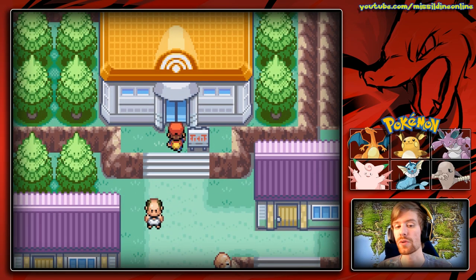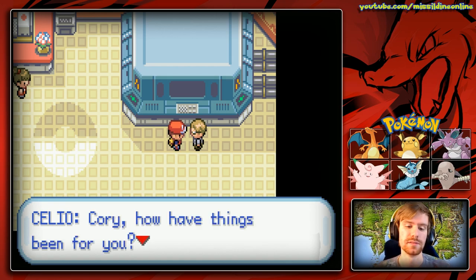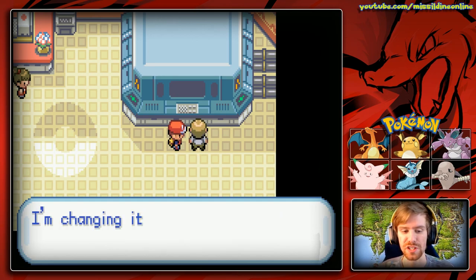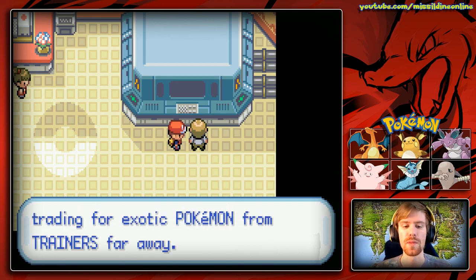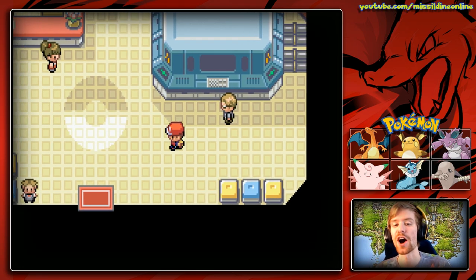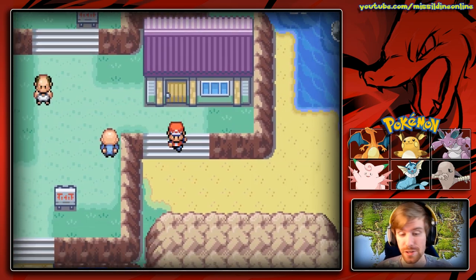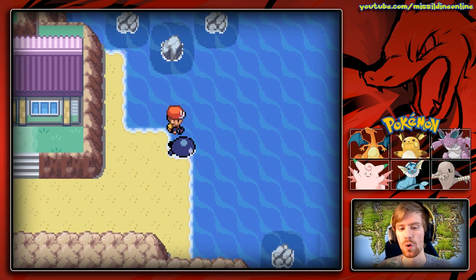We're back on One Island. The first thing we want to do is head to the Pokemon Center and see how our good friend Celio is doing. He says he's caught more Pokemon and is modifying the network machine to handle trades over long distances - maybe to Johto and Hoenn. When finished, you'll be trading for exotic Pokemon from trainers far away. But there's a catch: for the link to work, the machine needs a special gemstone that's supposed to be on One Island, but he hasn't found it yet. Our first goal is obviously this gemstone.